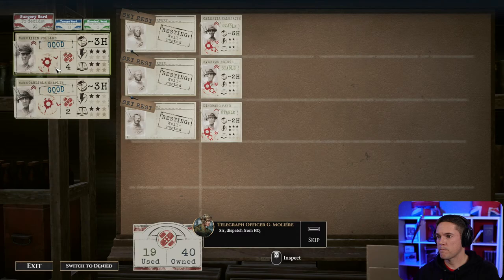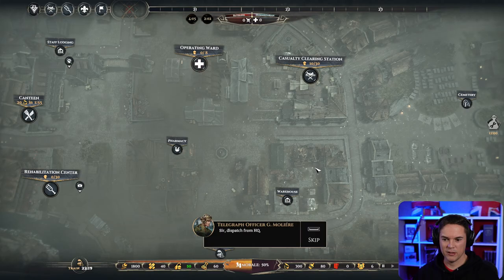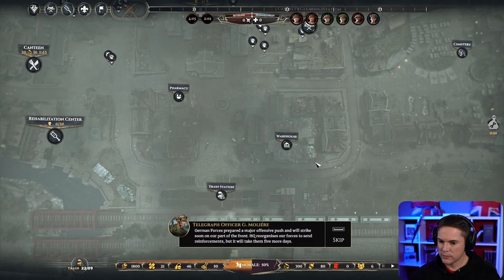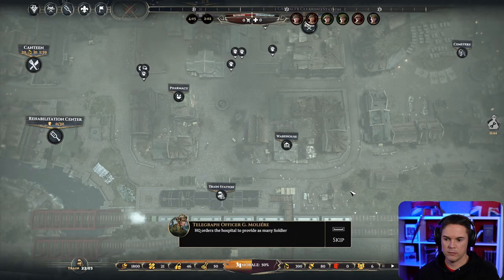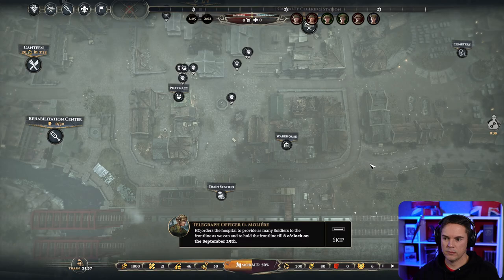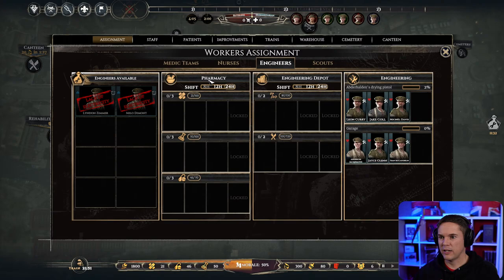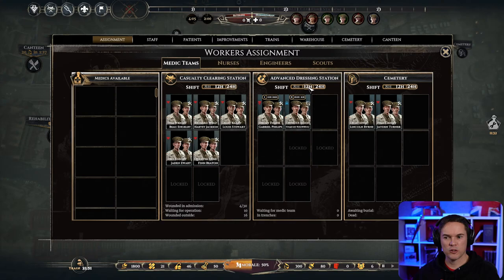Dispatch from HQ: German forces have prepared a major offensive push and will strike soon on our part of the front. HQ reorganizes forces to send reinforcements, but it will take five more days. HQ orders the hospital to provide as many soldiers to the front line as we can and hold the front line till 8 o'clock on the 25th of September. Five days of continuous attack — let's hope we can hold that.